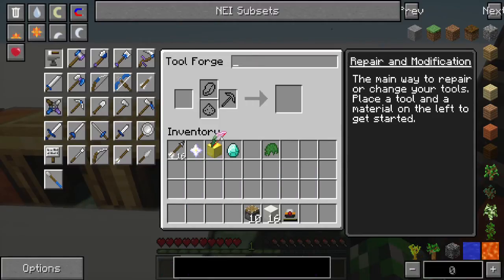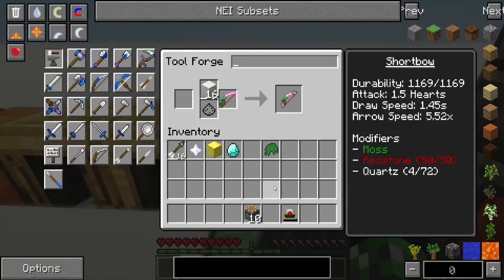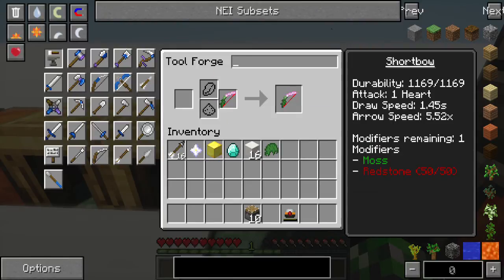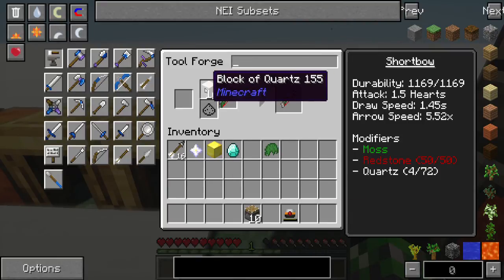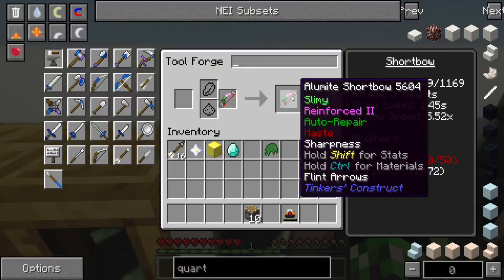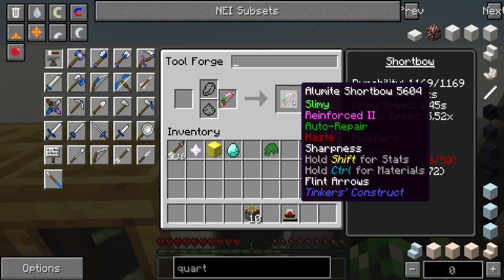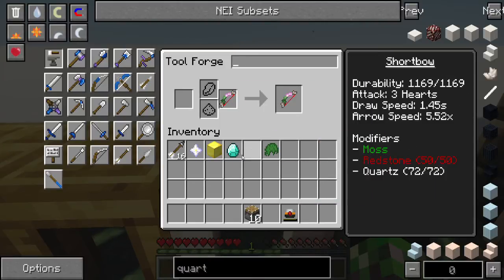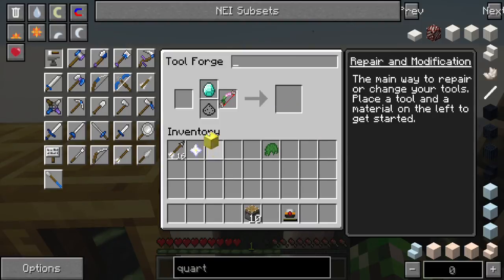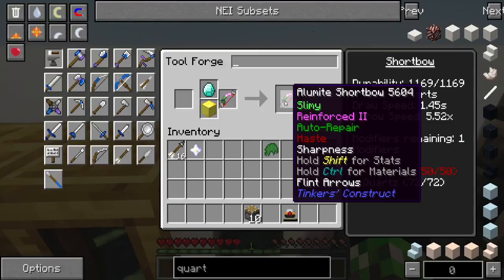The next thing I'm going to talk about is actually modifying the bow for combat. Like I said, this thing is actually pretty effective in melee, which is why you can add quartz to it. Quartz will add damage to the bow directly. Right now the bow has an attack of 1 heart — if I add quartz it'll go up to 1.5, and if I go all the way up to 72, its attack goes from 1 to 3 hearts. This bow in melee will do 3 hearts of damage — more damage than a stone sword. We've added an extra modifier, so we have one left.